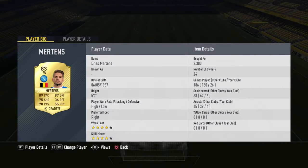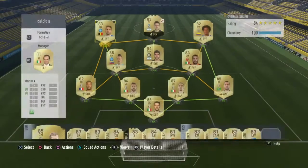On the left wing I've got Mertens — he's a good player and a bargain as well, only 2.3k, and 83 rated. He has 89 pace, 78 passing, and 75 shot — decent stats for a left winger.